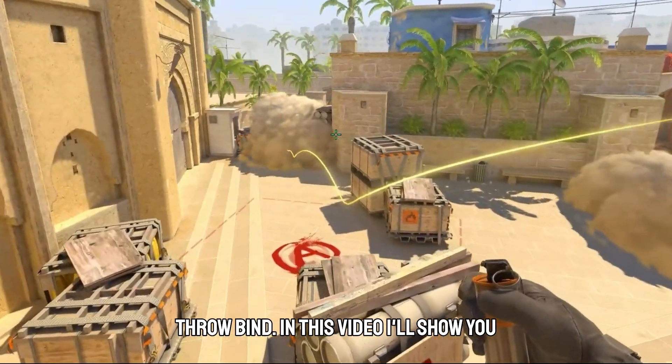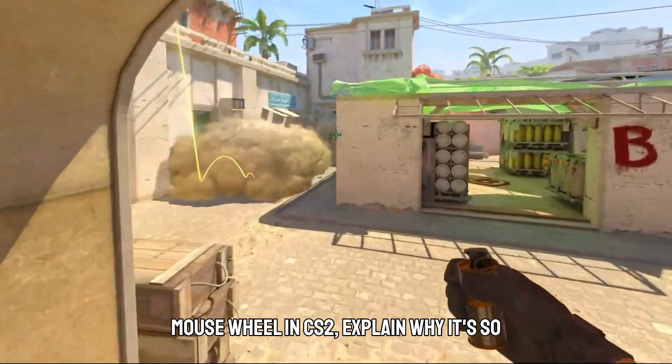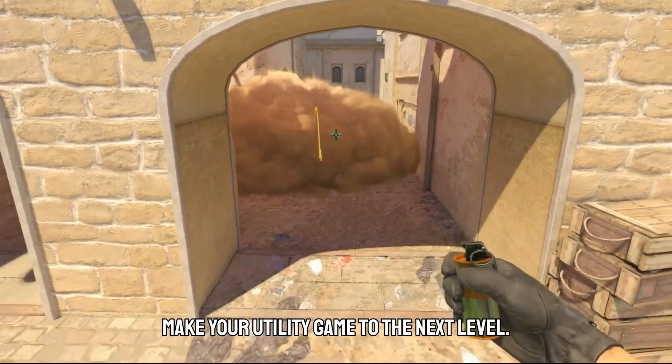In this video I'll show you exactly how to bind jump throws to your mouse wheel in CS2, explain why it's so powerful, and give you some bonus tips to take your utility game to the next level.